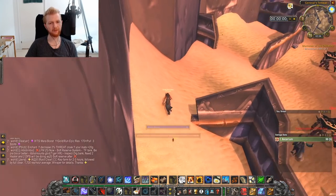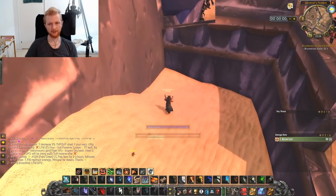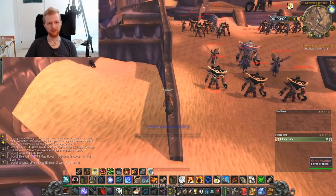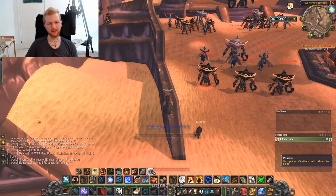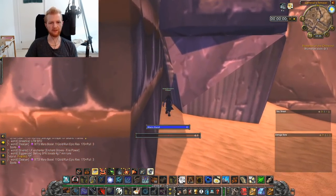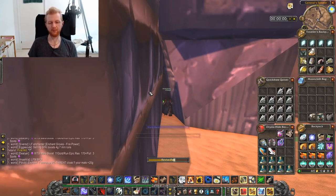Make your way over to that corner. To skip the first pack in our way, put your pet on Stay in that corner over there, then move up the wall roughly to here. As soon as the pet gets aggro, pull him back and use Furious Howl — that guarantees all the mobs go for your pet and not some for you. Then Feign Death in this corner. Once the pet is dead, revive him, give him some food because he's been a good boy.